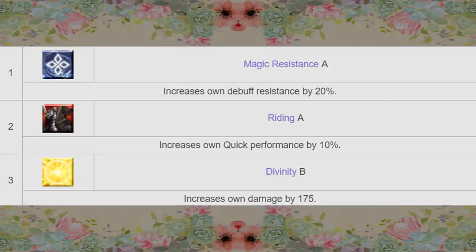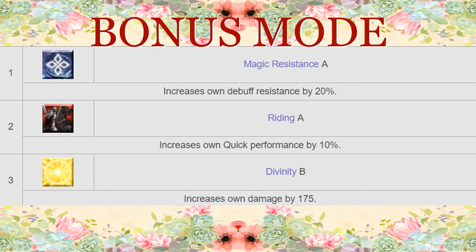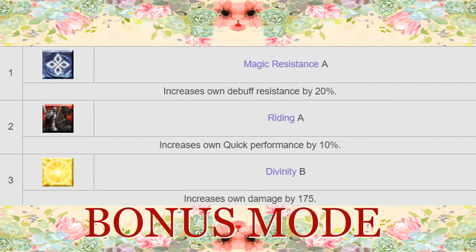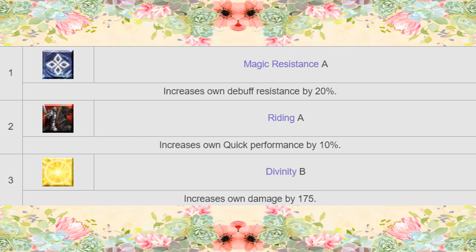Jinako is equipped with 3 passive skills. 20% debuff resistance is high but often not enough to matter a huge amount. Riding rank A is a strong boost but only affects a single Quick card. And Divinity B's flat damage bonus helps with her low attack, but is still unnoticeable a large portion of the time. But free stuff is free stuff.